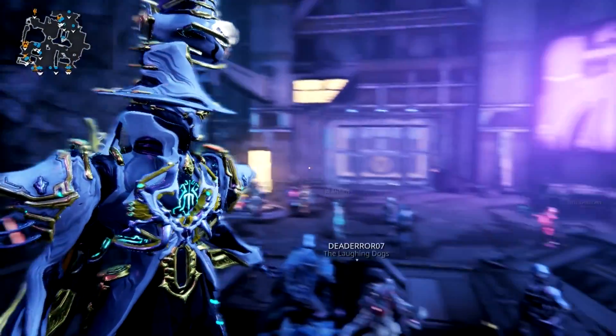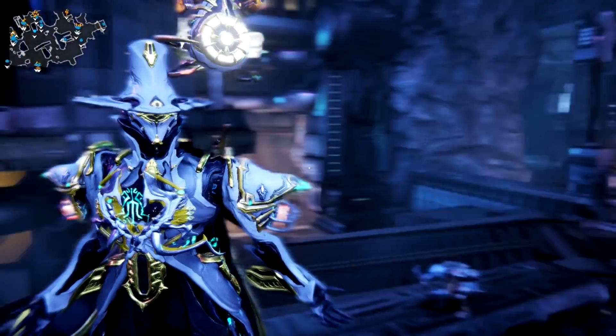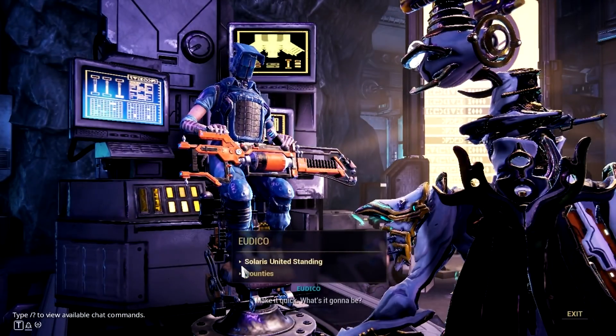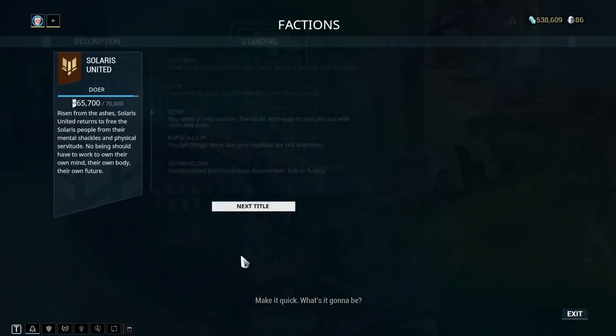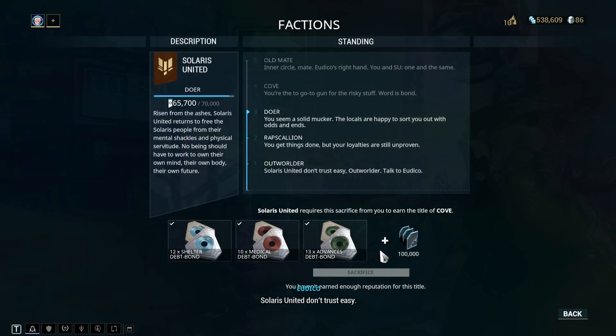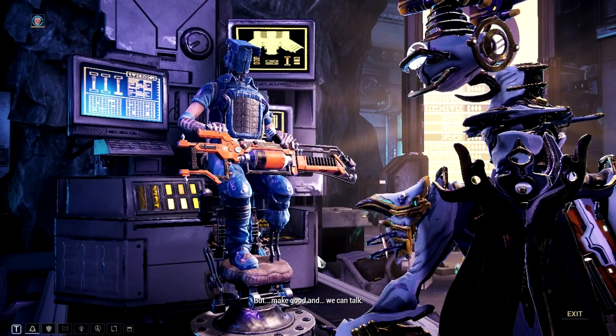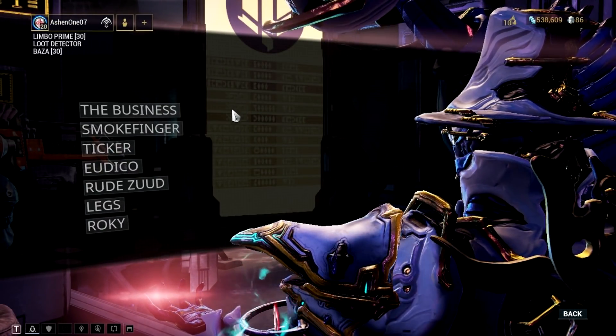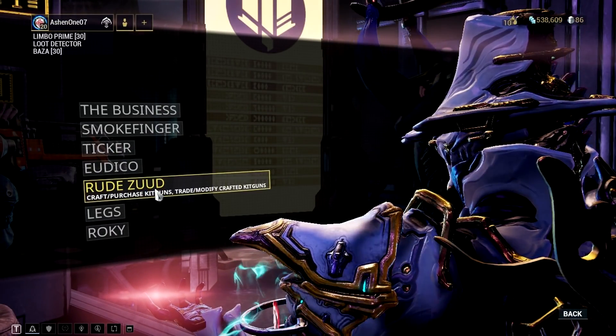Now I did tackle mining and fishing first because you need Solaris standings to get those items that can sell for a good amount of platinum. What I do is mine to get that daily standing cap maxed every day, and then the rest will be for selling radiant zodion. If I get bored with mining, then I go fishing. Anyway, I can also trade standing points for servo fishes, and the rest will either be sold to other players or dismantled for unique parts.